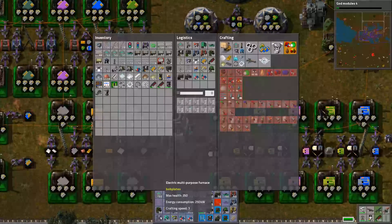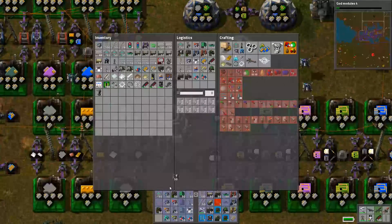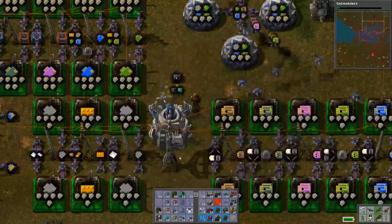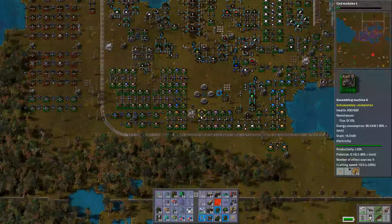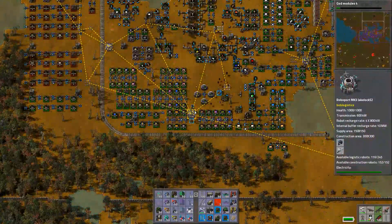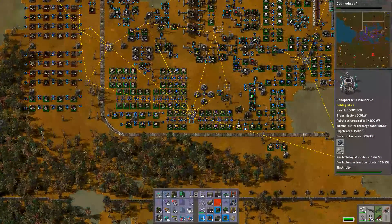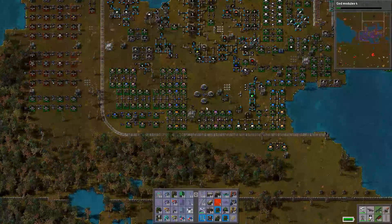Alright, so get rid of that. Are we going over? Oh my god, we're going way over — I've been sleeping. Alright, we've got to end here. But we're going to finish upgrading these robots and making sure that all of our robo ports have extractors to get the old robots out so we can get new robots going in. Hope you enjoyed this episode. If you did, click the like button. Consider subscribing to the channel to stay updated on everything as it happens. And until next time, cheers.